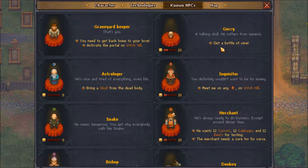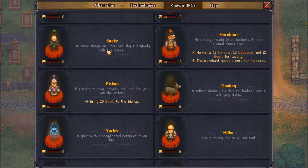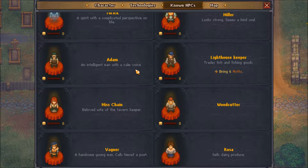I need wine which I don't have. I gotta talk to this guy for a witch - we're not doing that. Snake - you get why everyone calls him Snake. The merchant wants carrots, cabbages and beets, and he wants a cure for his curse. I actually do think I can do this because he wanted to talk to the witch. I need 20 bowls for the bishop, which I have a pottery wheel for. The miller looks strong, seems sad - I need moths which I can't do right now.